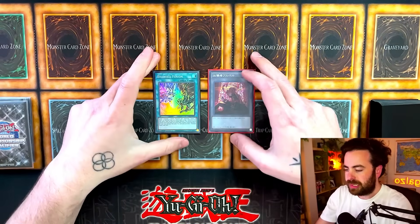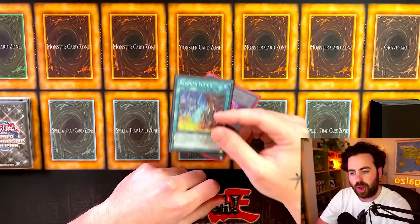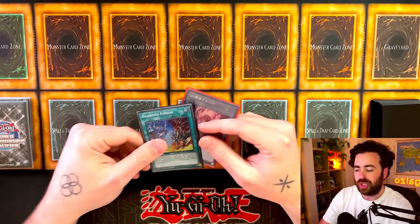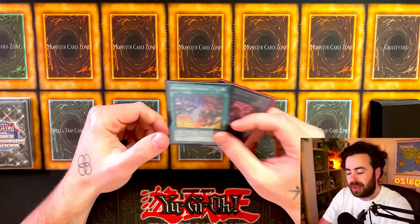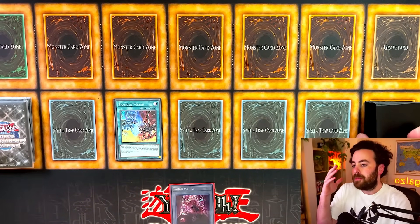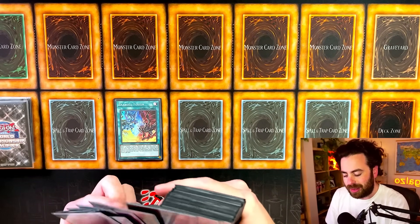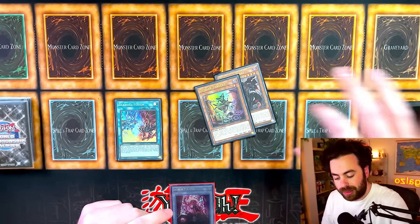Let's start with the one-card combo, because Branded Fusion on its own can do quite a lot. Just with a brick as a discard — you do need that discard — it can do a lot. The first line is for when you don't have Aluber in hand: the best thing you can do is get Aluber to hand and extend from there.